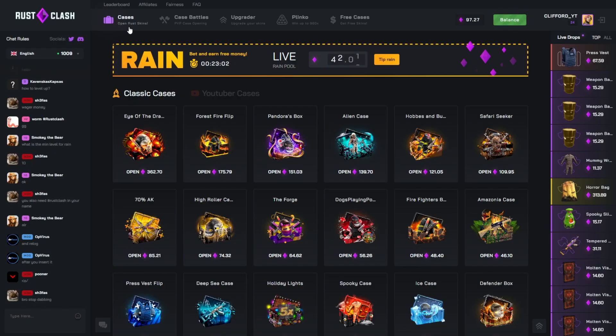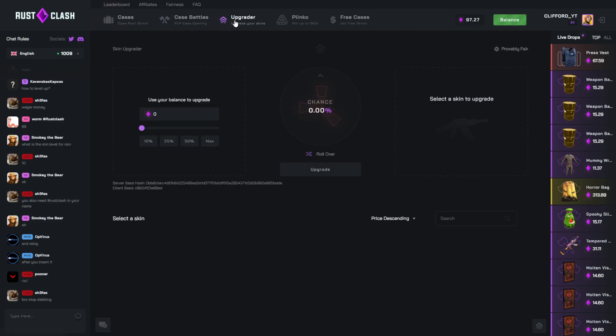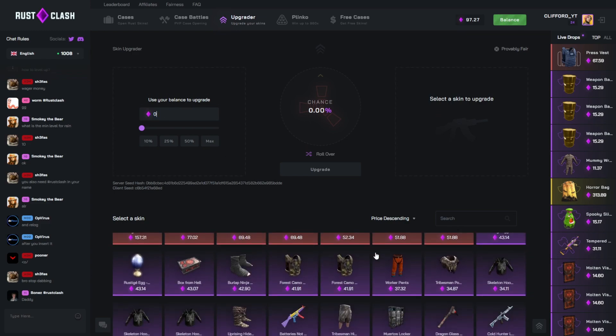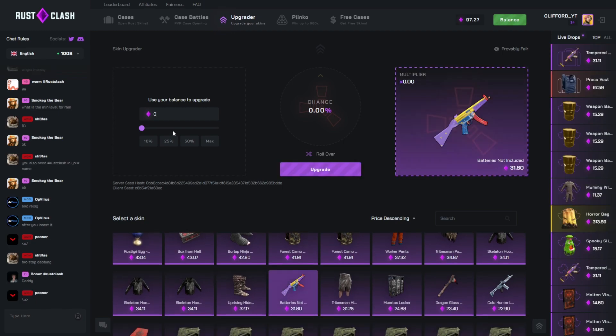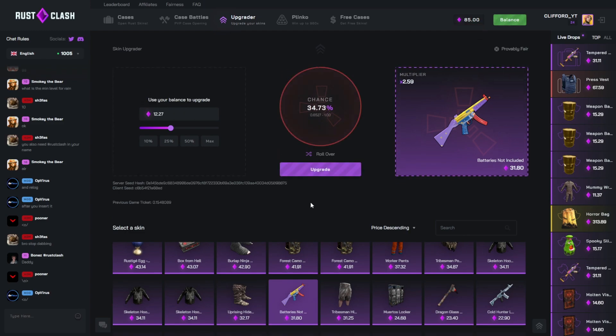That's what we like to see — straight in double money and we're out. We've still got 100 to play with. I could take that out as well but we're gonna play with it, make it a little bit more interesting. Let's start with 12 — we'll do 12.27, roll over since we've been doing it the whole video. Come on luck — okay, now back to cases.